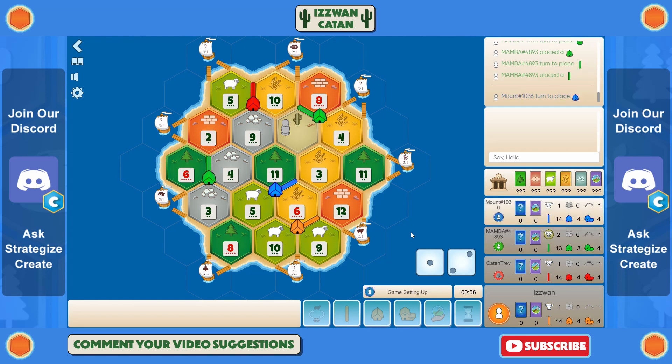Blue's turn, and surely they have to go on the 9-4-2 ore or brick spot — that'll be really good for them in terms of taking largest army and having a dev card race with red. That's probably going to mean I'm locked out of ore. There's one ore spot left at the 9-11, but I just don't see myself competing with red and blue for largest army in this game.